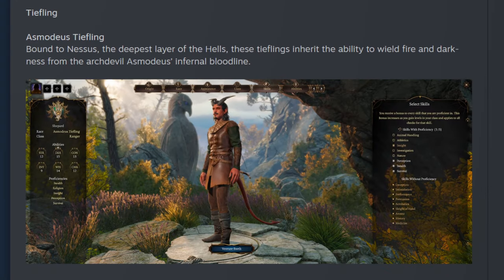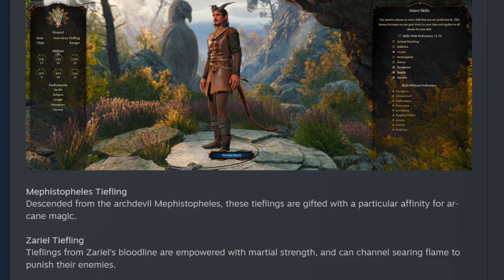The final race option is the Tiefling, who has three subrace options: Asmodeus, Mephistopheles, and Zariel. Asmodeus and Mephistopheles have the same stat bonuses — a plus-two to Charisma and a plus-one to Intelligence — but the Asmodeus Tiefling has an affinity for Fire while the Mephistopheles Tiefling has an affinity for Arcane Magic. The Zariel Tiefling also gains plus-two to Charisma, but instead of the Intelligence bump, they gain a plus-one to Strength.